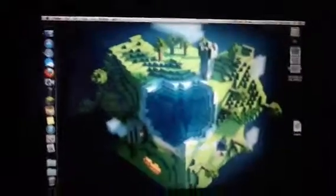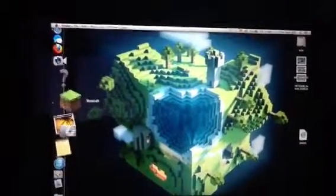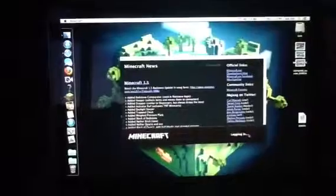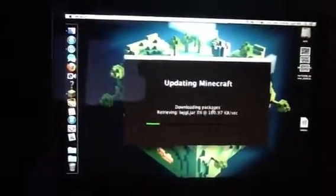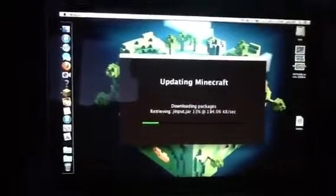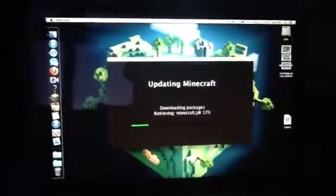Once you do that, just exit out of it. Then you need to start up your Minecraft. Once you go in, just log in, and it will do whatever update you need and reinstall that jar onto your Minecraft folder.